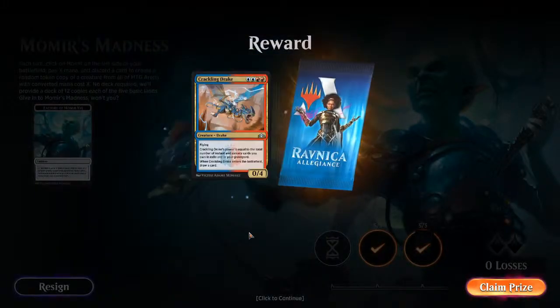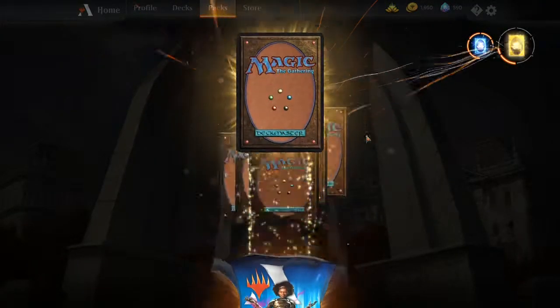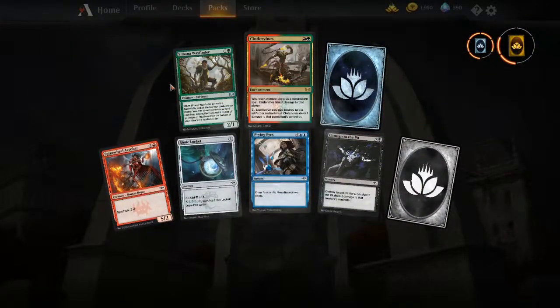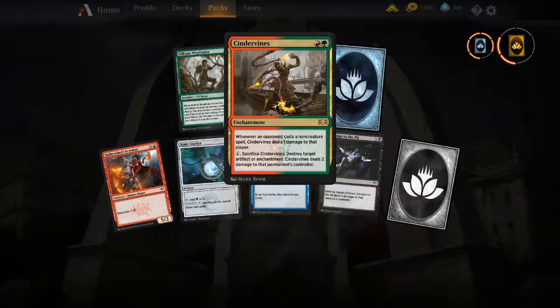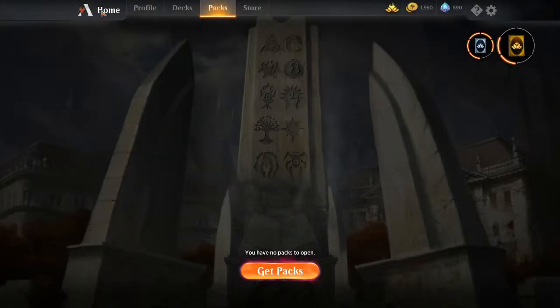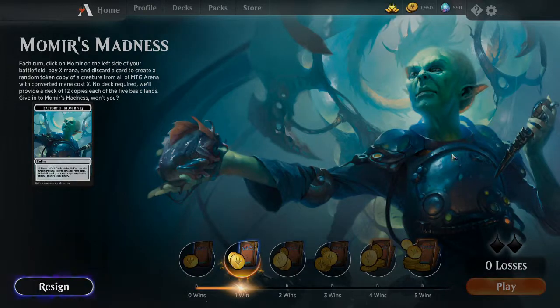Crackling Drake's not bad. I'm not one to put too much money into this game, just because it's free and it's pretty much easy to grind for everything, especially when Momir's out or other cool events. Cinder Vines is really cool — nice against control matchups. 1-0! Let's go to the next one.